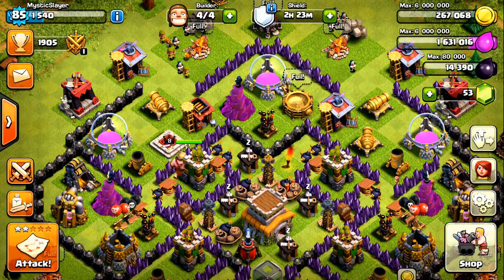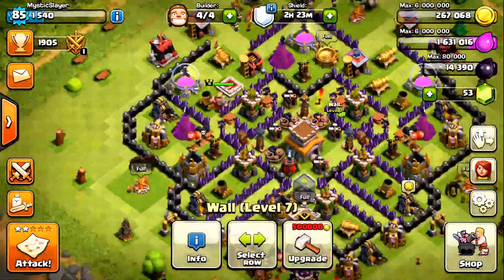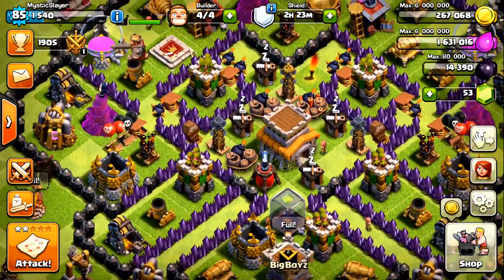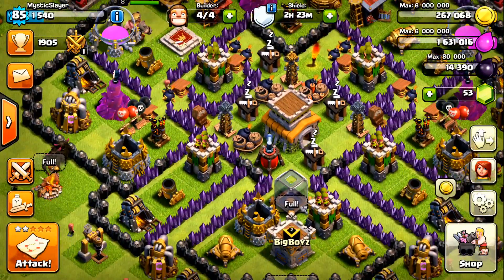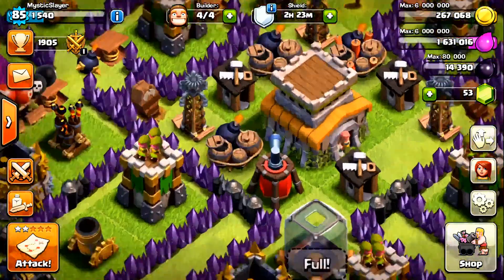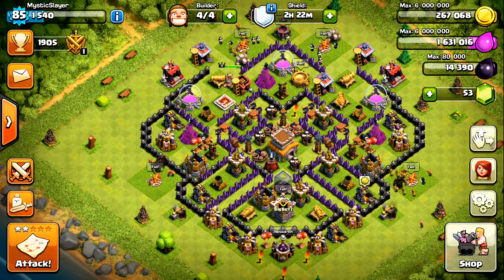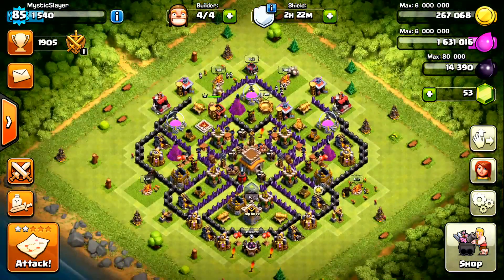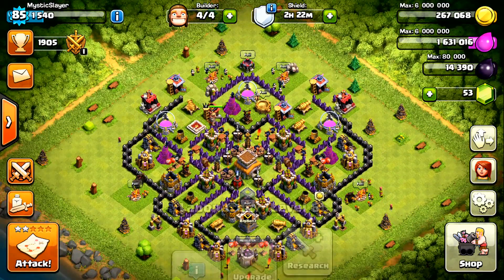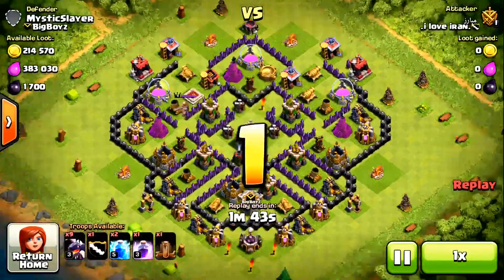The giant bombs and spring traps are designed especially for Giants, because a lot of people will attack you with Giants at TH9 or TH8. This base is exactly designed to stop them and get you some defensive wins. It works pretty well for trophy pushing and war. You guys can copy it if you want. Let's check out some defensive replays we got from this base.